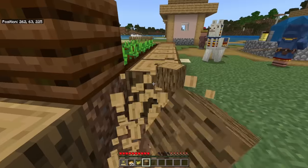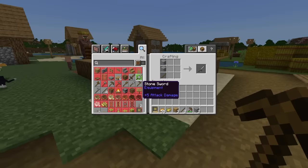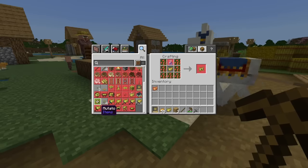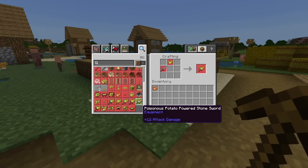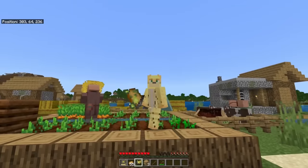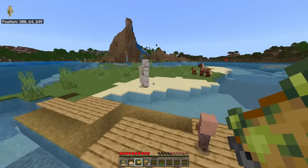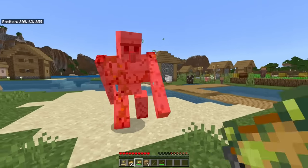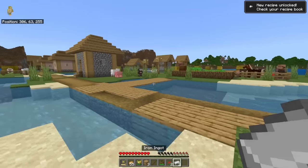The sword recipes are the first thing I want to find out about. Let's make a wooden pickaxe and then a stone sword, and then use that stone sword plus the poisonous potato — what the heck is mutato? — to make the poison potato powered stone sword. This is a sword powered by potatoes, which I use to kill an iron golem. That's a lot of damage and he's getting poisoned too.